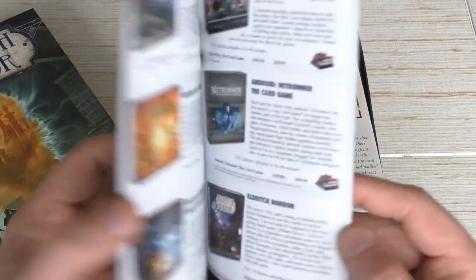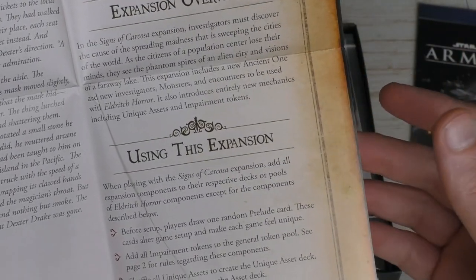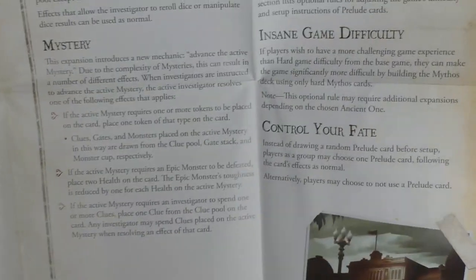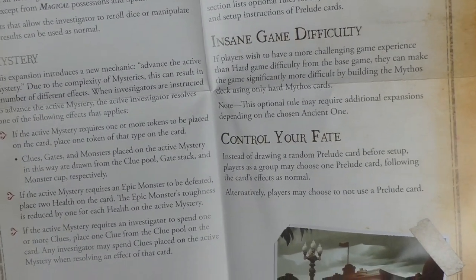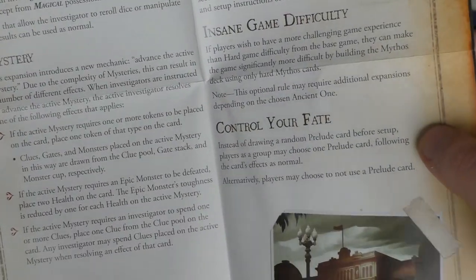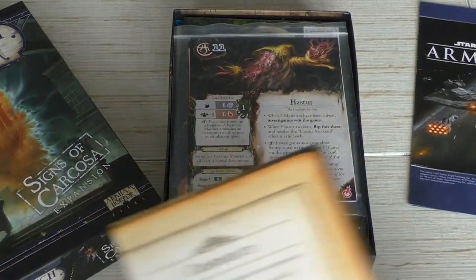First of all we have the mini catalog from Fantasy Flight Games with all their pretty awesome games. We have a rules booklet — you can see the new expansion icon so you can always tell which cards belong to which expansion. It covers impairment tokens, which already came in a previous expansion, and the unique assets. It looks like there's nothing really new rules-wise, since physical resistance also came in the previous one.